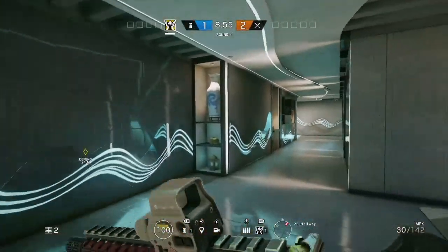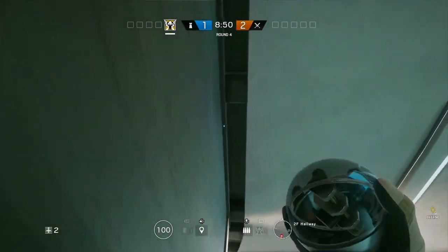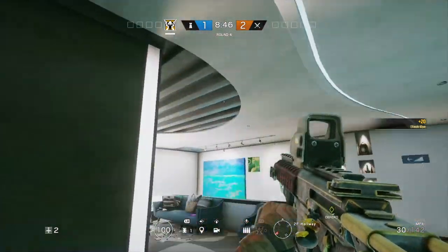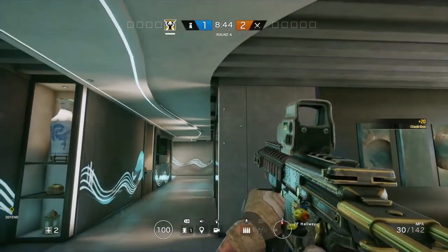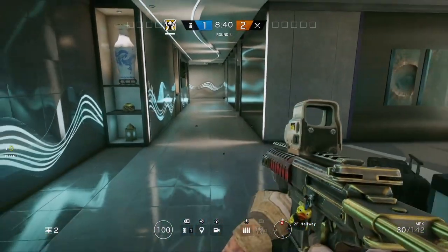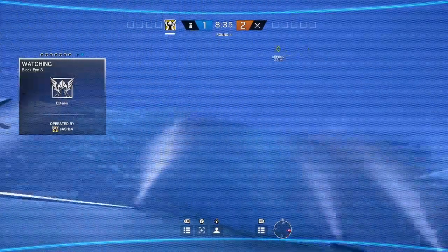On the second floor, this is a Valkyrie cam placement. You see this little lip on the left hand side — by placing a camera just inside of here no one can see it. They're going to be looking down the hallway, not up there, and those little wooden beams block it from sight. However, the Valk cam itself can see all the way down each side of the hallway. This is insane and so so useful.